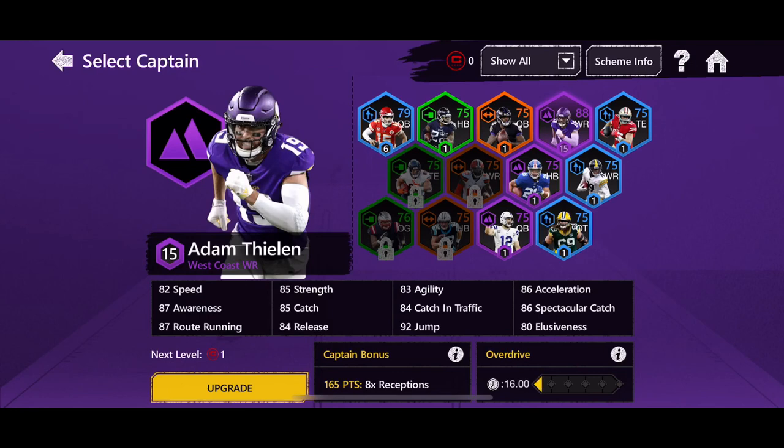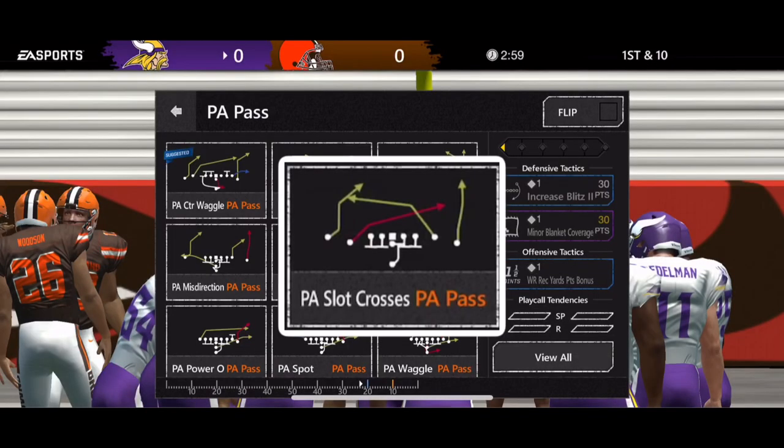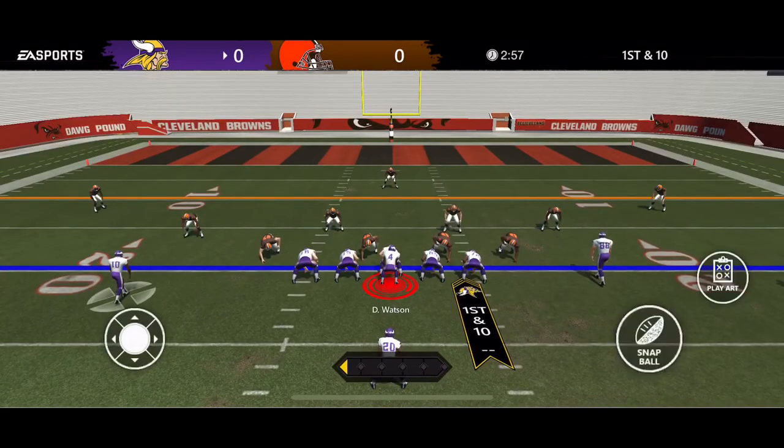Next I want to go over some plays — the plays in my script, what the hot routes are, then I'll show you me using these plays followed by a full overdrive game. The first play I always use as the opening play of an overdrive game is PA Slot Crosses. You snap the ball, fake the handoff on the play action, hit the scramble button, roll to the right, and bullet the ball to the hot route — the red route of the crossing route of your slot wide receiver.